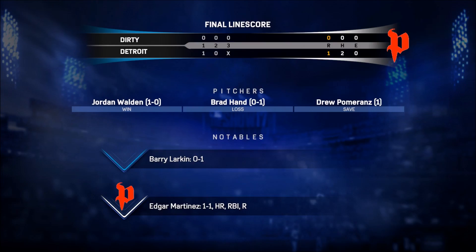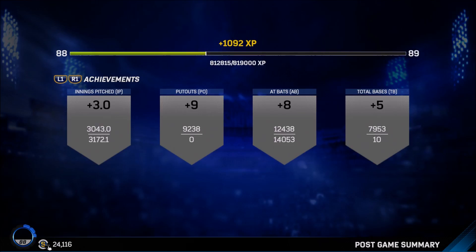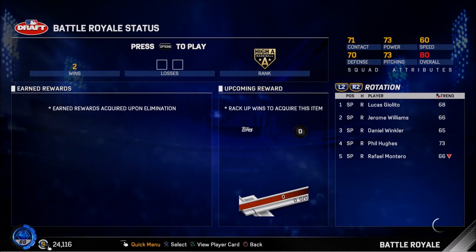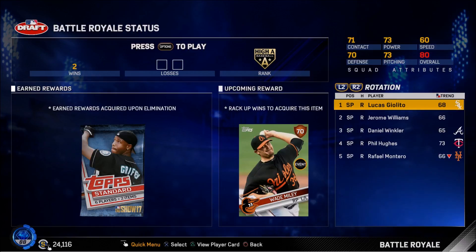Edgar Martinez coming in clutch with that first-inning home run - we ended up finishing off with just that. Good game, good game. We just played our second game and got our second win so we are looking good with the team. Pitchers did good, Edgar Martinez hit a bomb - everything is looking good. Look out for the third game and hopefully we can win that and see what our sixth game reward is. If you enjoyed the video please give it a big like and subscribe if you are new.